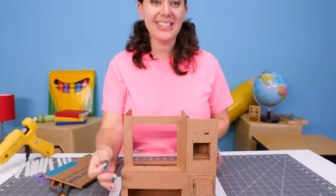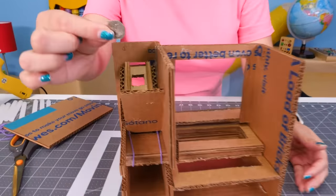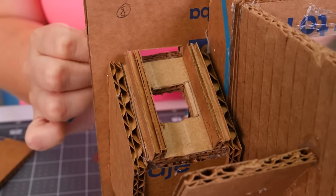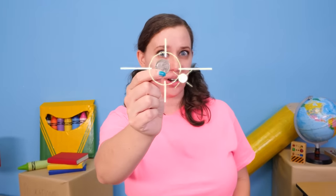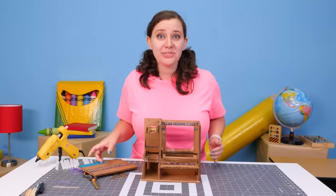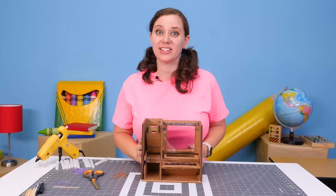We're going to start by gluing our coin slide to the base of the slot that we cut out in the faceplate of our machine. Now we're going to build a box — this will act as our coin return for any pennies, dimes, or nickels that happen to go into our machine. Then we're going to make a ramp for our quarters. This ramp will perfectly drop our quarters into the sliding mechanism and dispense our candy. Now that we have our coin slot installed, let's test it out. First up, a dime — and next, a penny. Looks like it's working! And now the real test — let's try out a quarter.